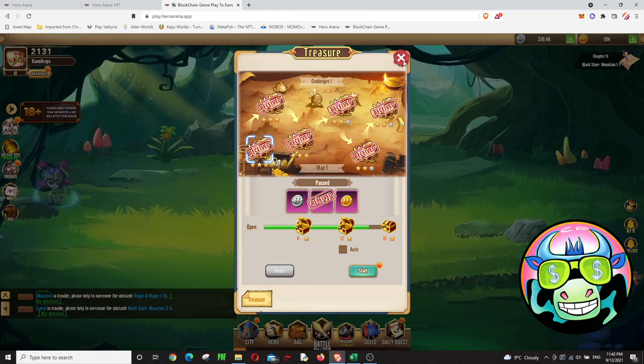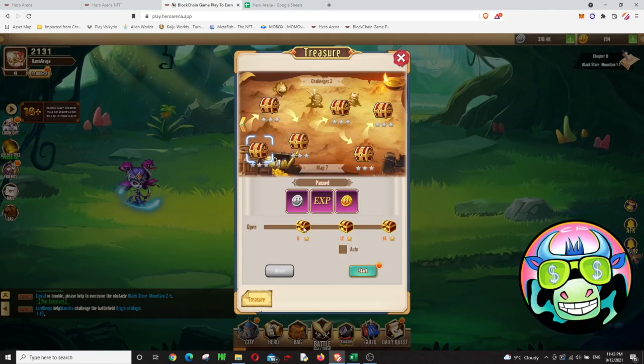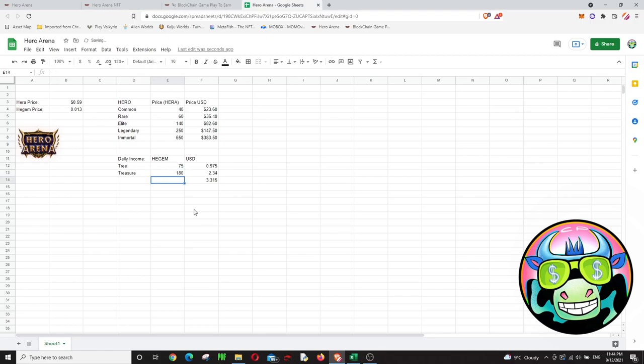Every day, let me show you the breakdown on the Excel sheet. You shake the tree for 75 Hagem. From the treasure challenges I did six episodes and earned about 110 Hagem, plus 70 more Hagem from the star chests. So it's about 180 Hagem total from treasure, which comes out to roughly $3 per day.